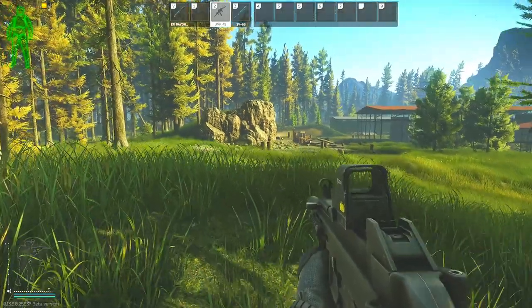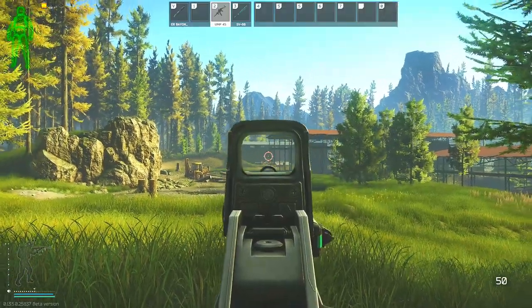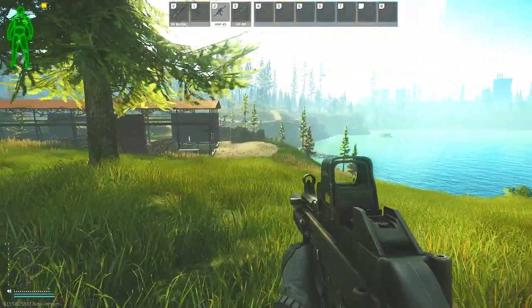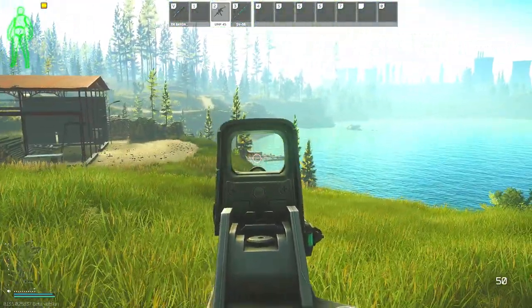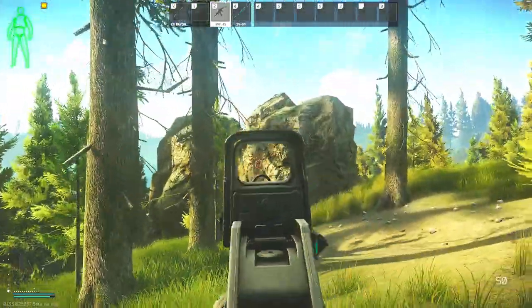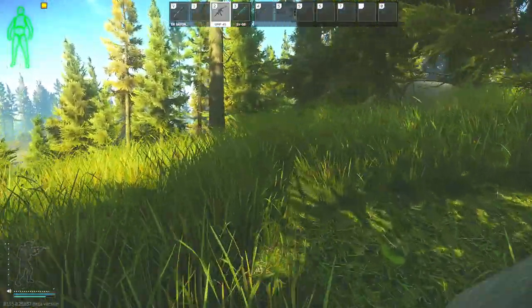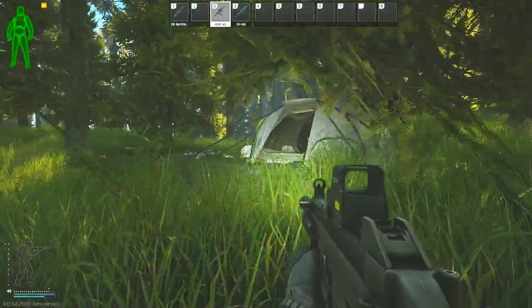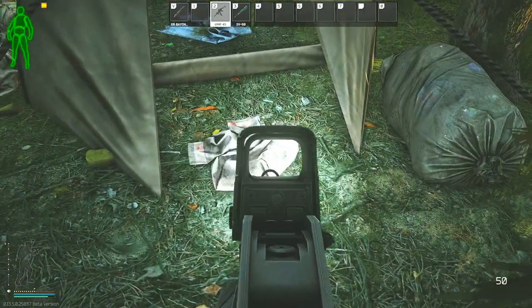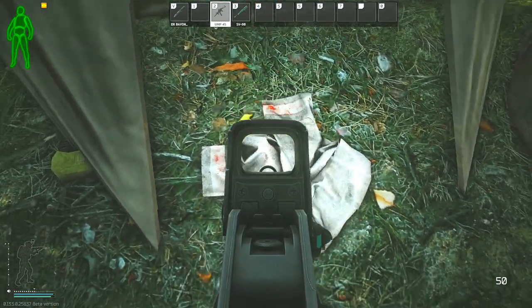One bonus location on Woods: the campsite tent just next to the overlook rock near the beach and the sawmill. Every single wipe this location tends to give me one of the flash drives I need for my tasks, so always check this tent whenever you're passing by while doing tasks on Woods or just passing through the area.